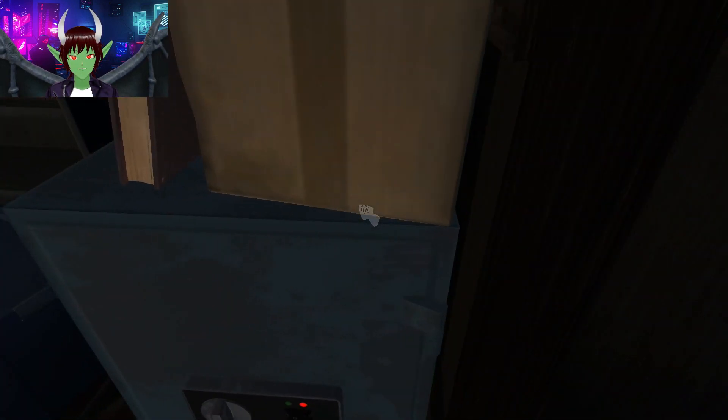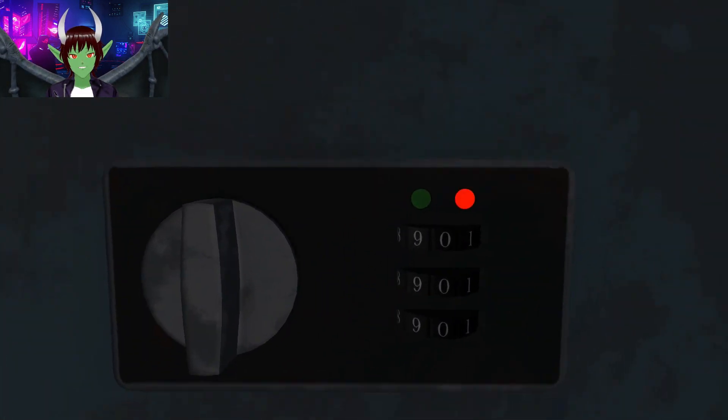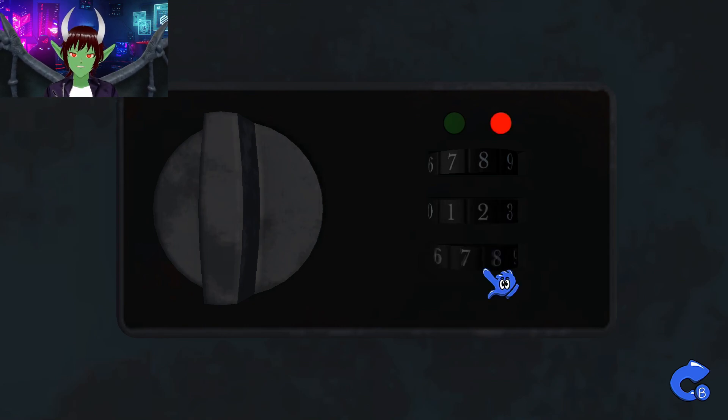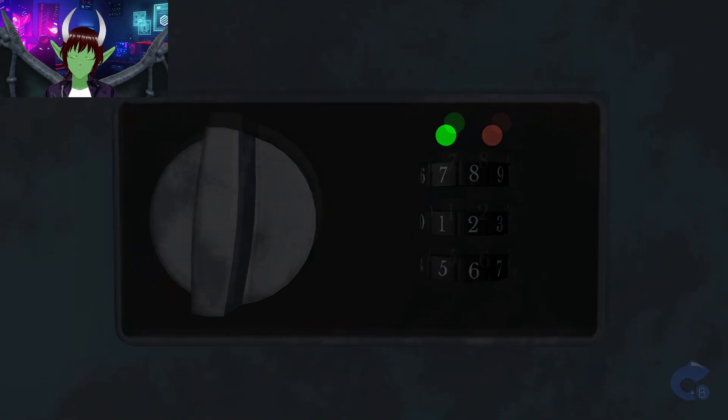One of the things I noticed from our last playthrough is the safe had a combination — eight, two, six — on the clock. So let's try to get eight-two-six here in the safe and hopefully we'll be able to open it, and maybe that'll give us the possibility to get a little bit further into the game.